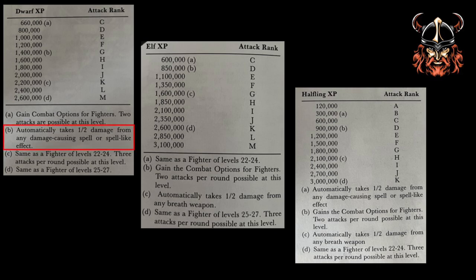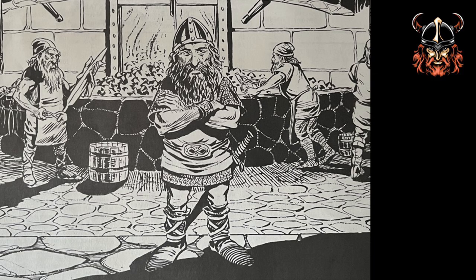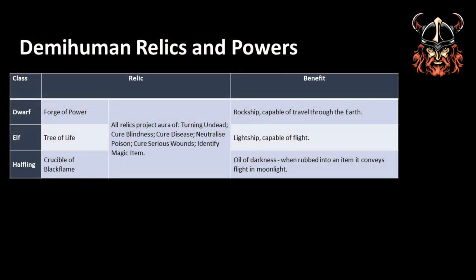In addition, demihumans also benefit from special defences. Dwarves gain the ability to automatically reduce spell damage by half, or even a quarter on a successful save. Elves get similar resistance but to breath weapons, and halflings gain resistance to both, albeit at different times in their progress. When it comes to demihuman settlements, the companion rules tell of clan relics which are sacred and sit at the centre of each clan stronghold. Essentially they are holy items which can aid in the production of special craft. It is advised that player characters have no part in the direct use of relics due to their power.